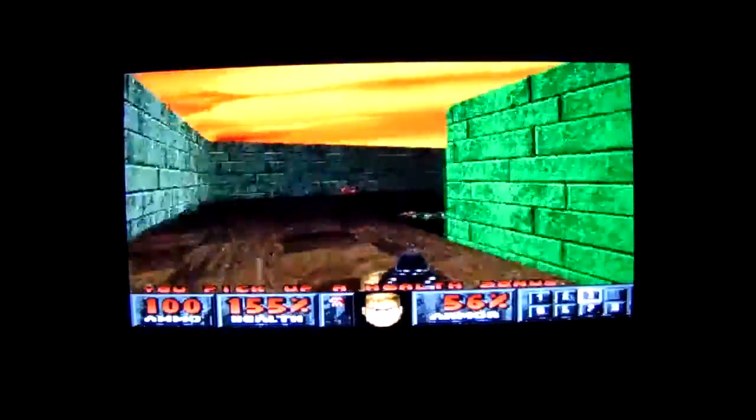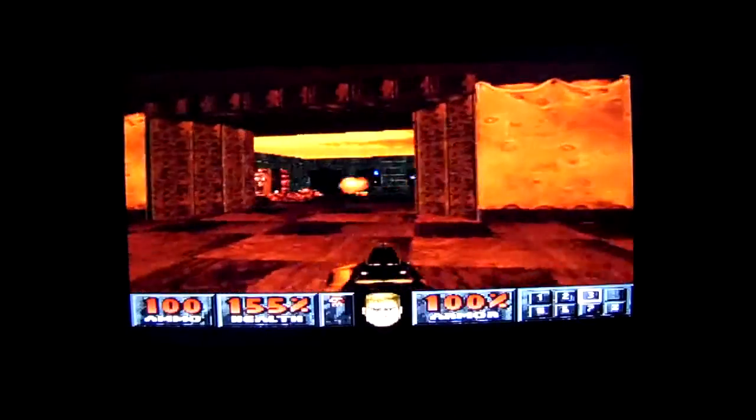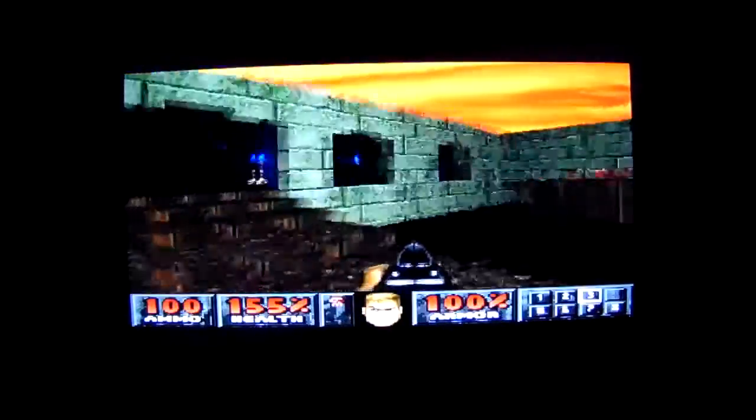Episode 4 is going to be a bit more difficult than the previous episodes. Let's grab that armour. Now we have the red key, we can go through this red door. There's the icon of Sin's face.